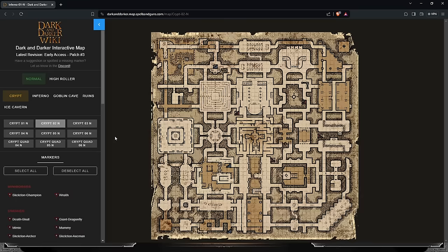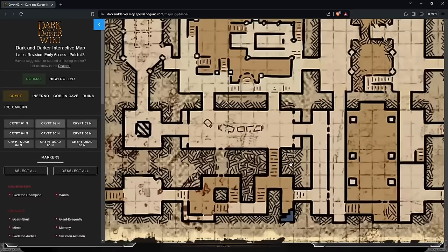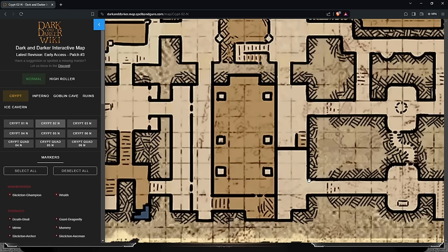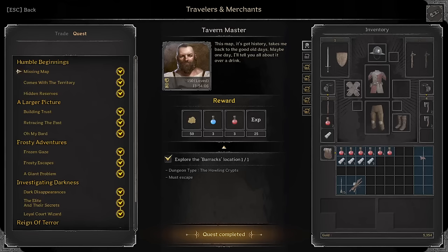Tavern Master has some really good quests. Explore the Barracks location — Barracks is this room right here that's got Skelly Champ in it, this one right here. This is Barracks. Right beside it we have the Old Tomb — you will need to come here for two different quests. Don't forget that.